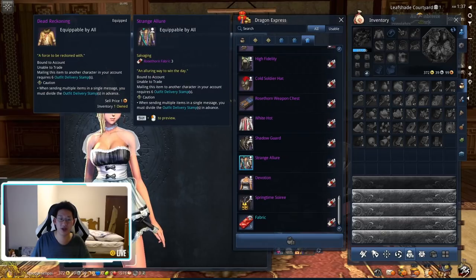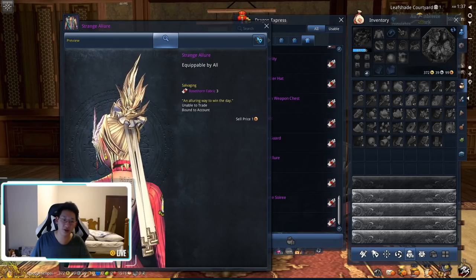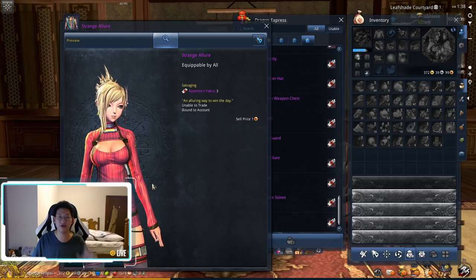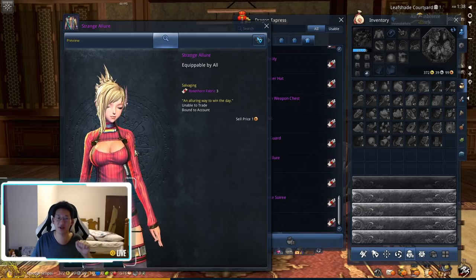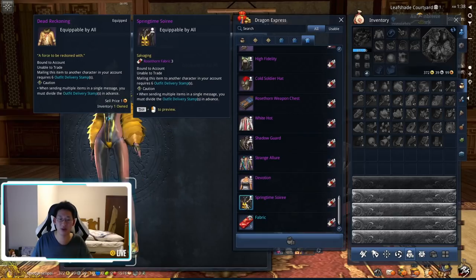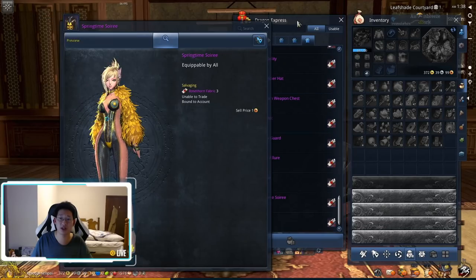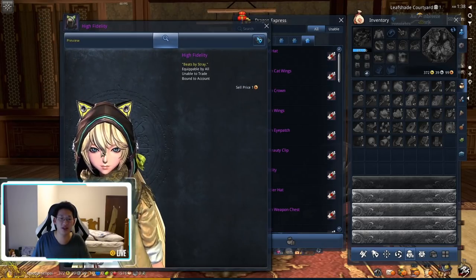Strange Allure — not really a fan of it, though I really like the fan artwork in the loading screens. In-game it looks all right but nothing amazing. Springtime Soiree — not a fan of that one either. That's about it for the items we'll probably be able to get next week. The High Fidelity cat ear thing looks pretty badass as well.